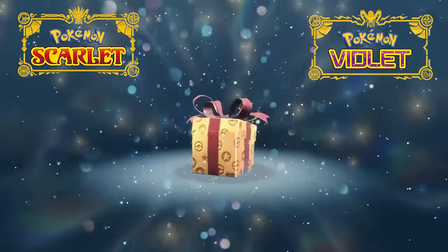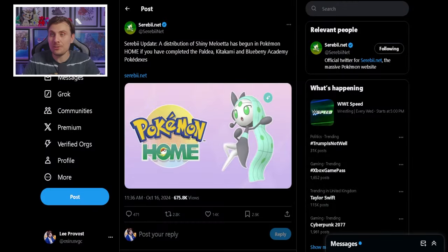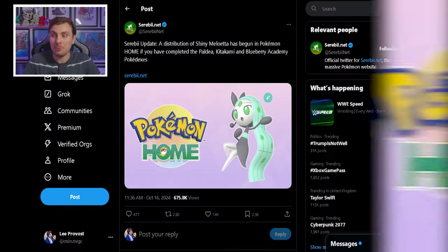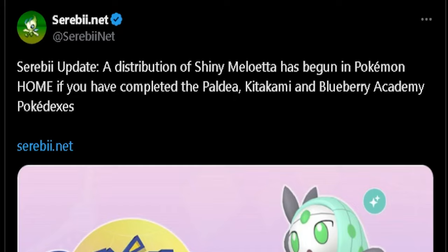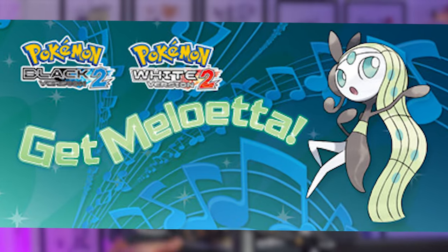Hello friends, welcome back to the channel. Pokemon have just announced a brand new mystery gift event for Pokemon Scarlet and Violet, and it's for a very special Pokemon. It dropped onto our timelines earlier out of the blue: a distribution of shiny Meloetta has begun in Pokemon Home. This is a huge deal because Meloetta, since it was introduced in 2012 in the Generation 5 Pokemon games, has been shiny locked — we've had no way to get this Pokemon as a shiny.